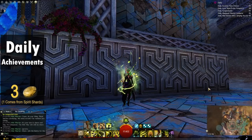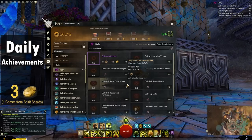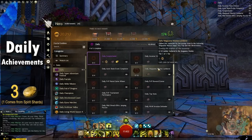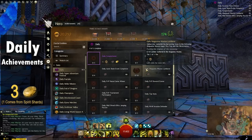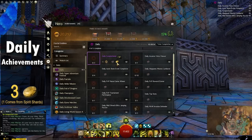Another really easy thing that you can add to your daily routine to make more gold are daily achievements. If you open up the hero panel, go to the daily tab and click on daily achievements, you'll see all 12 options for that day — 4 for PvE, 4 for PvP, and 4 for World vs. World. All you need to do is complete 3 of these, and you can mix and match between game modes. You'll be rewarded with 2 gold, 3 spirit shards, and 10 achievement points every single day.